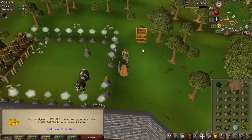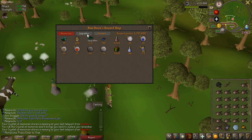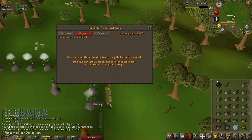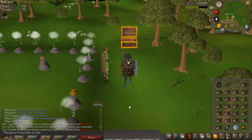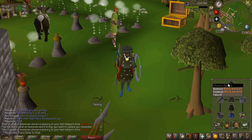Finally got enough money to imbue my black mask. One point in the Nightmare Zone on hard mode is one coin, and I can now imbue it so I can actually use it for both ranged and magic, which is a massive upgrade. I don't really need the slayer helmet now just for points, but it's really nice to have.